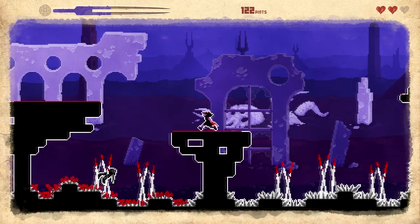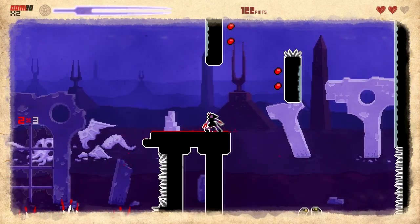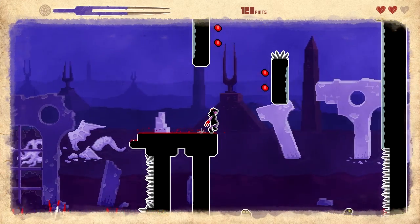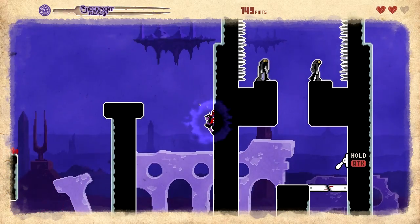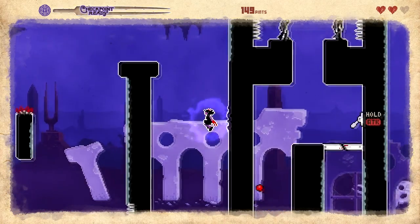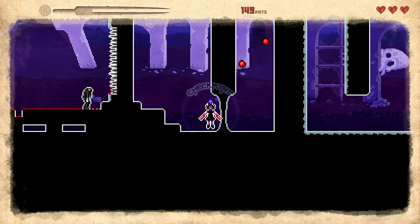Alright, I gotta get rid of this bomb guy. Yeah, get the hell away from me. Alright, we can do this. Jump, jump — oh God. I'm scared. Can I land here? Is there a landing point? Okay, cool. Let's checkpoint this up. Alright.